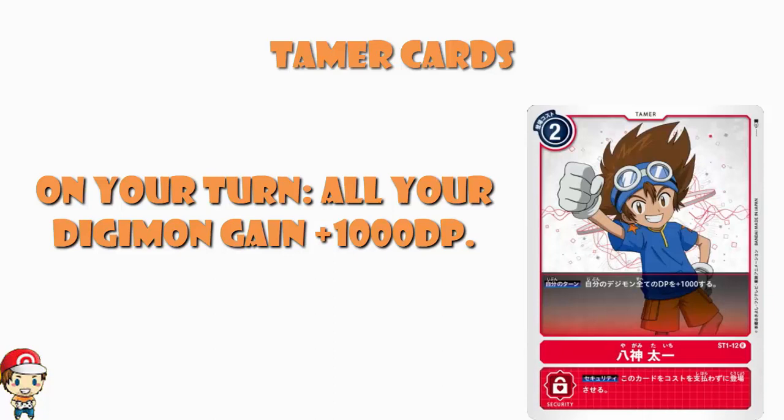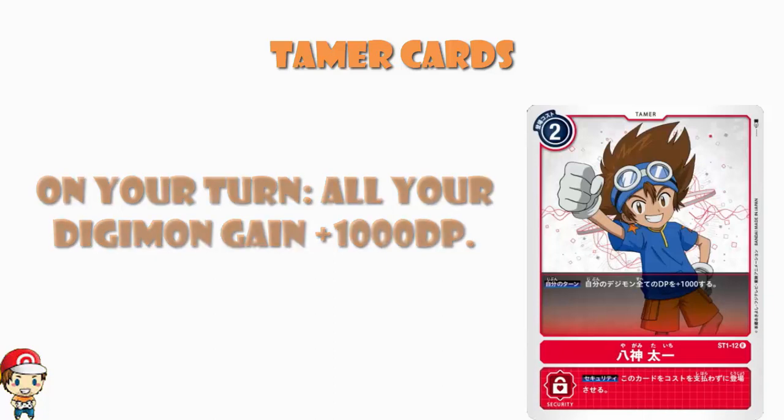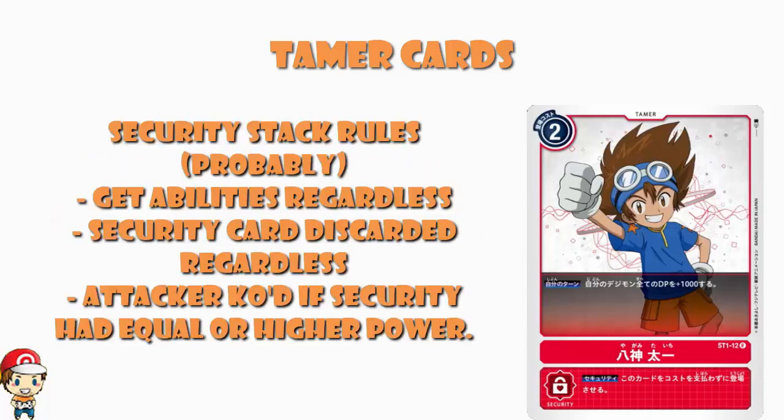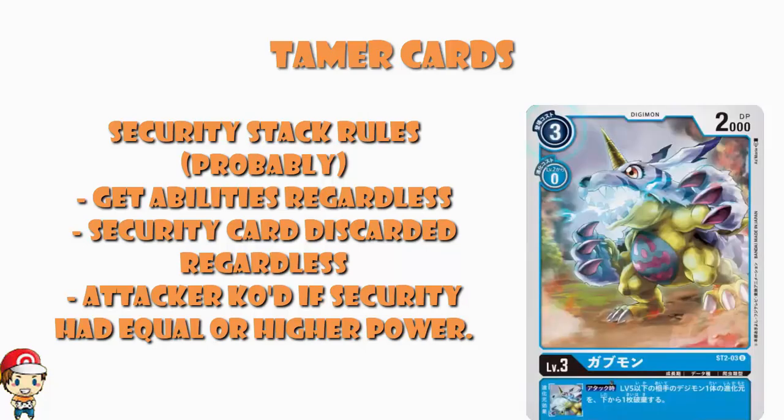At this stage it's a good idea to mention security abilities. What we've clearly got here is a security ability: 'play this card without paying the cost.' So it seems that if a card ends up in your security stack and it's the top card being attacked, you'd go through the usual process of trying to destroy the security card, but you'd also get this security skill. If it works like Chrono Clash — which it probably does — this isn't dependent on whether you win the security battle; you just get that skill. In Chrono Clash, you compare powers and the guardian automatically goes, and the attacker goes if the guardian's power is higher or equal. We've not been given that specific information for this game yet.